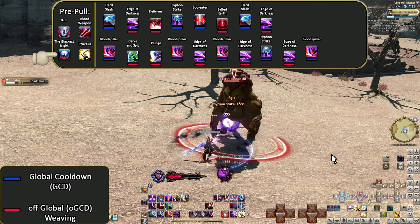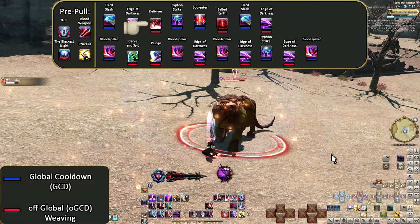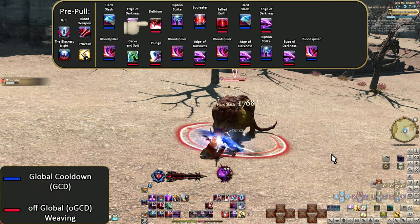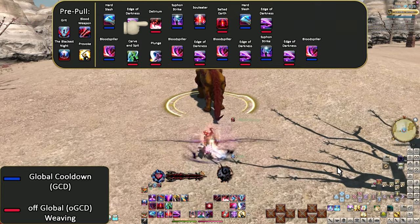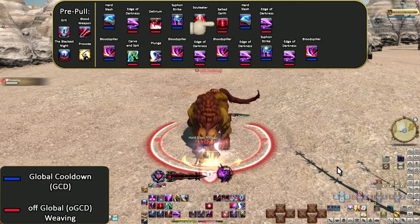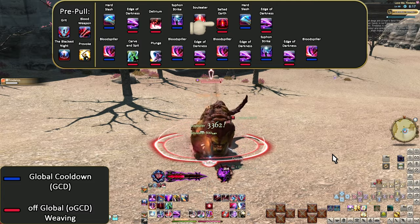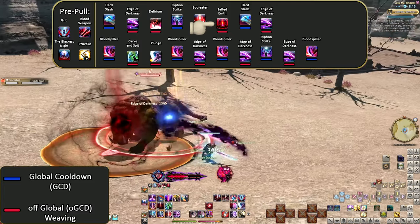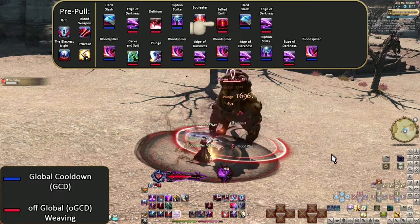If you get into higher difficulty content, you'll want that TBN. Moving onward, our first weave will be an Edge plus Delirium. As mentioned before, Delirium has extra time on it, so we don't need to immediately start spending stacks. Use it now and then continue with your combo as normal. After Soul Eater, we can throw out Salted Earth. Another major note: we do not use Edge of Darkness here, but we could. Rather than later, we could use one now, but again, muscle memory for later openers.